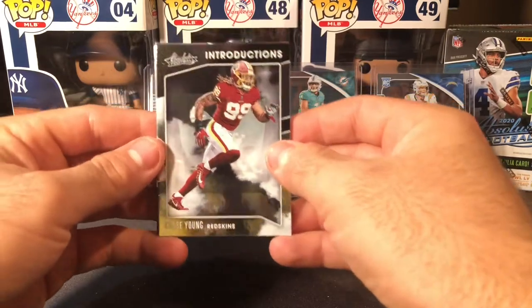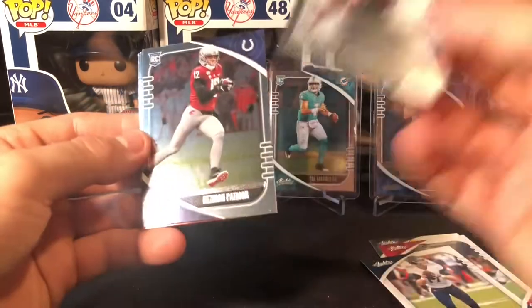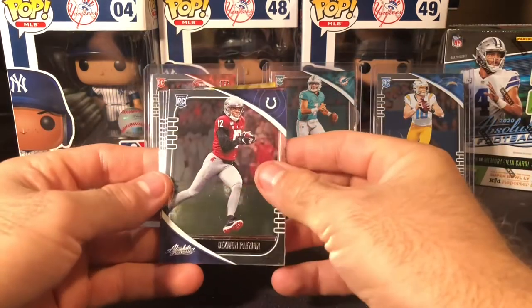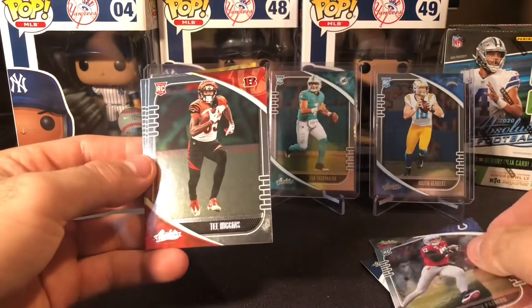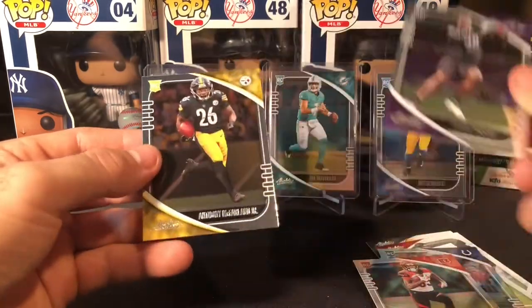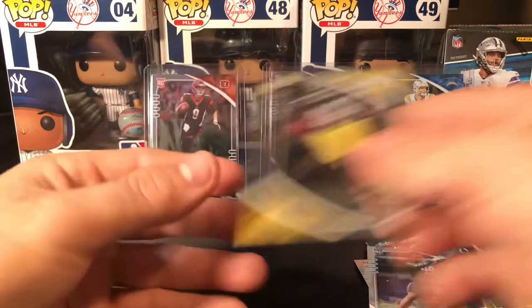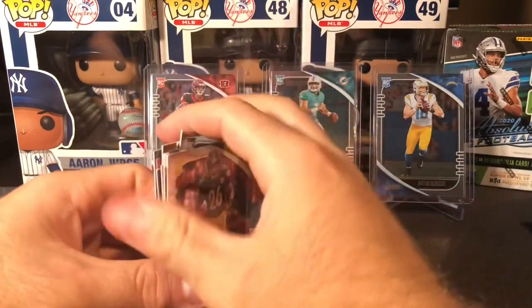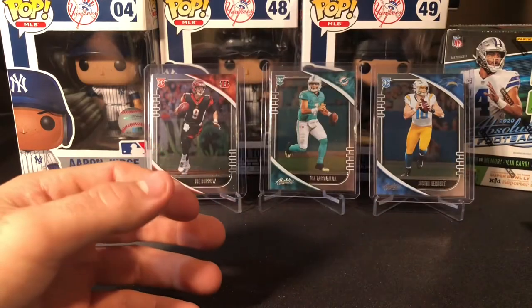A nice Introductions Chase Young — very nice there, clean card. A Desmond Patton, Tee Higgins, James Proche, and an Anthony McFarlane Jr. — a lot of him. I don't know if we've hit that run really much.